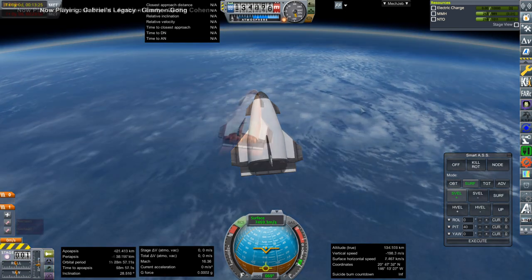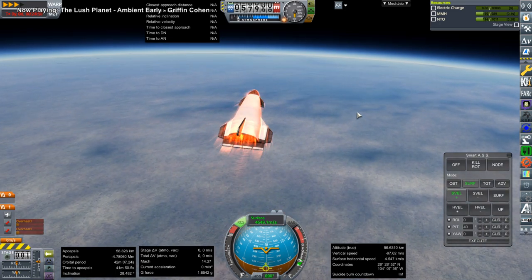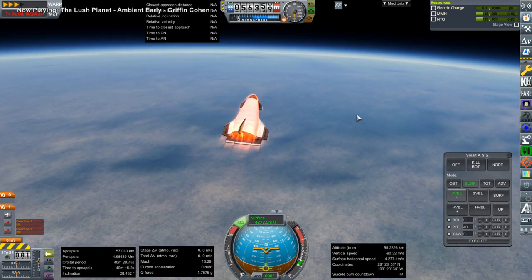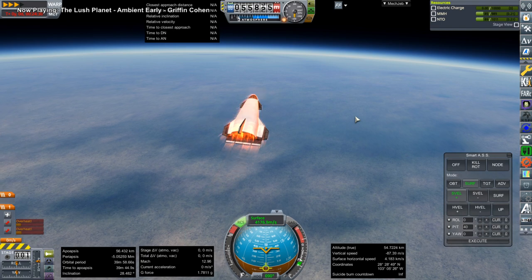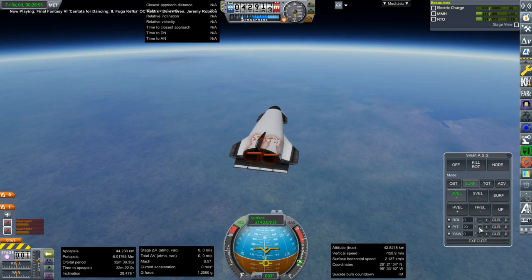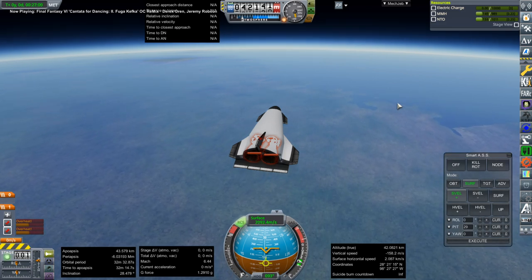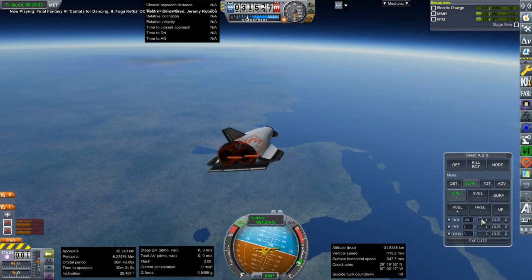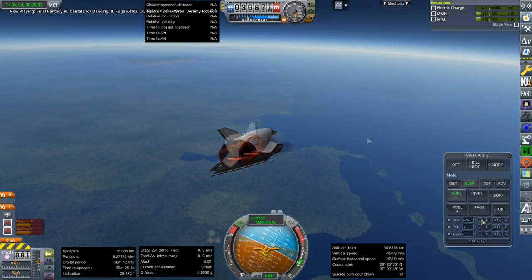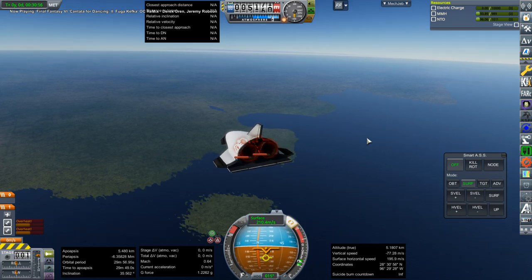Here we are coming back down through reentry. If you don't know about the shuttle mice, they're meant to recover these RS-25 engines, which are fairly heavy. You can see them slightly overheating right now. Basically the shuttle mouse is just barely enough to get these engines back down safely. It's controllable — pitch was not out of range. The aerodynamics is actually good, which is sort of amazing when you think about it.